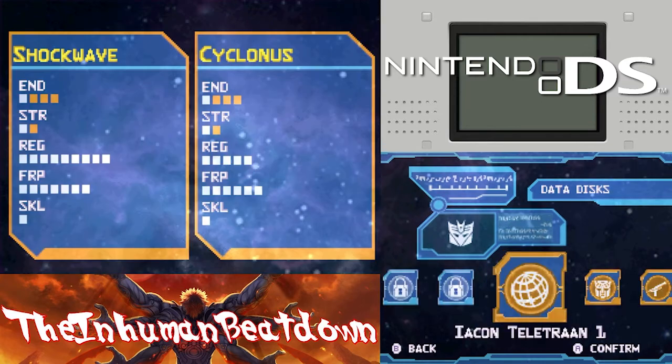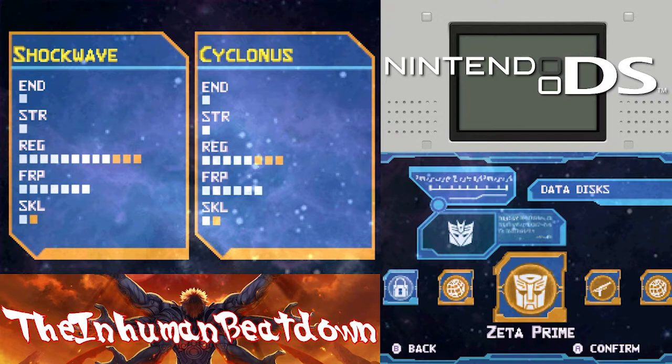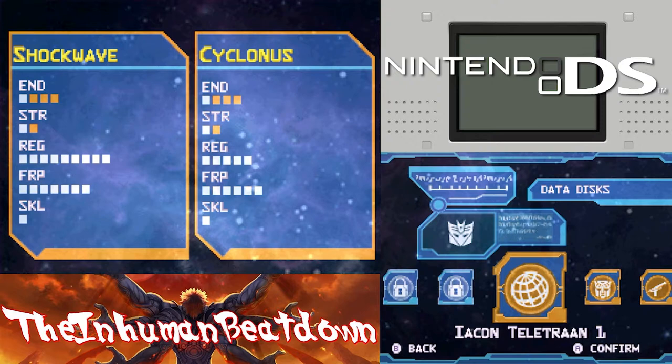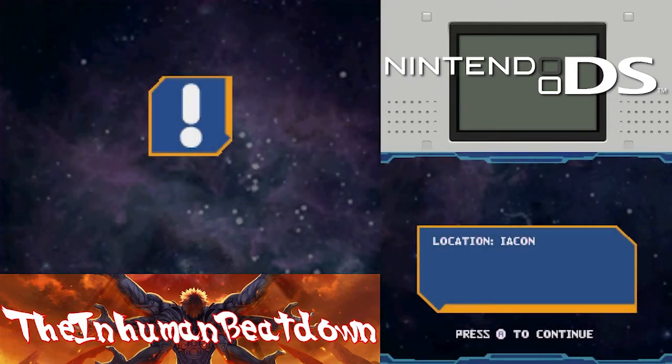We're going to end with that. Shockwave - logic is my master. Cyclonus: I'll do as commanded. We're going to add on Regeneration, and actually we might take Endurance because I realize both of them have no Endurance whatsoever. Shockwave I'm less worried about - Shockwave has an upgrade to his Regeneration where he is constantly regenerating at all times. Location: Iacon.